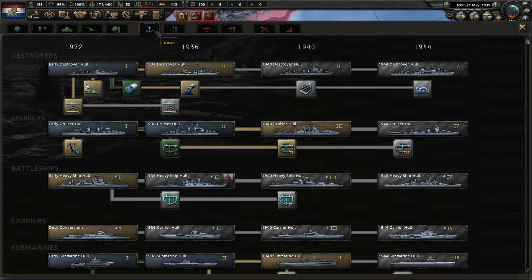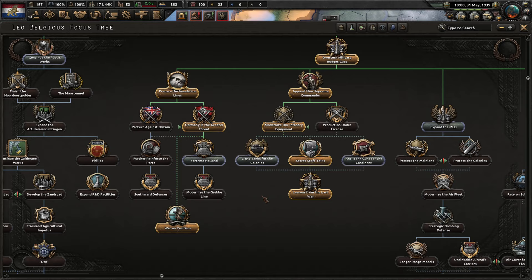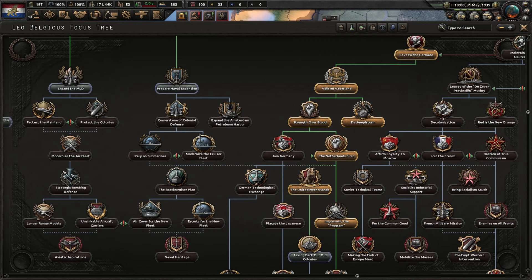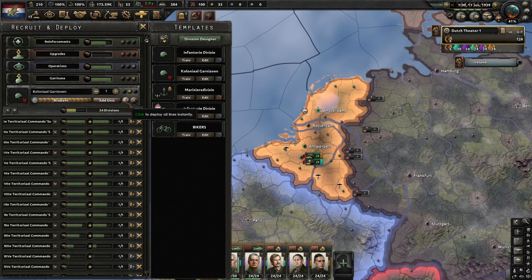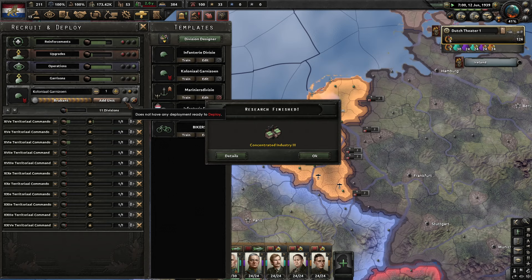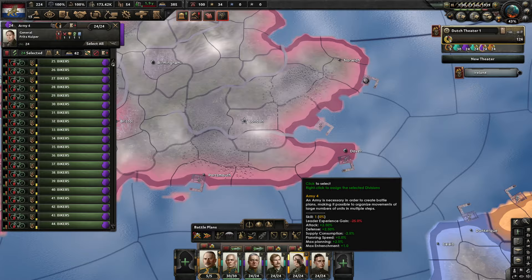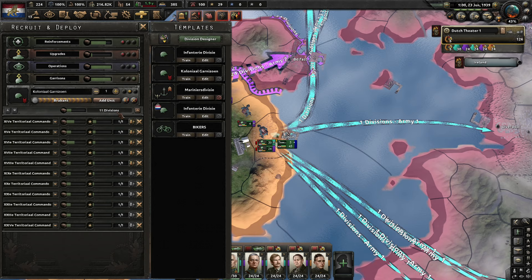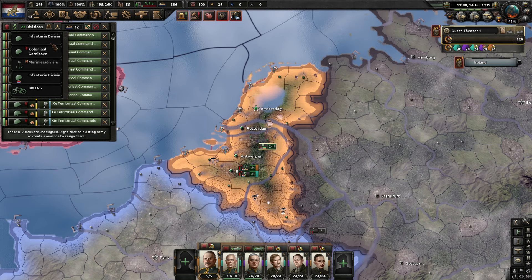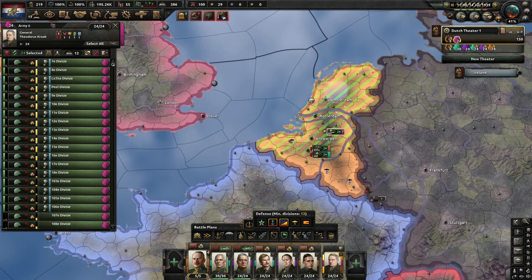We'll just make do with the naval invasion planning we have. Rather than getting war goals on the Allies (which would make them suspicious), let's do public works. Italy joins the Axis — perfect. Once the war starts, so will I. Equipment situation is not good — the bikes don't have enough support equipment. Let's switch them to regular infantry, 20 width. We'll keep just one biker army so they can get into France quickly. Extensive conscription — Germany is about to attack, we should get ready.